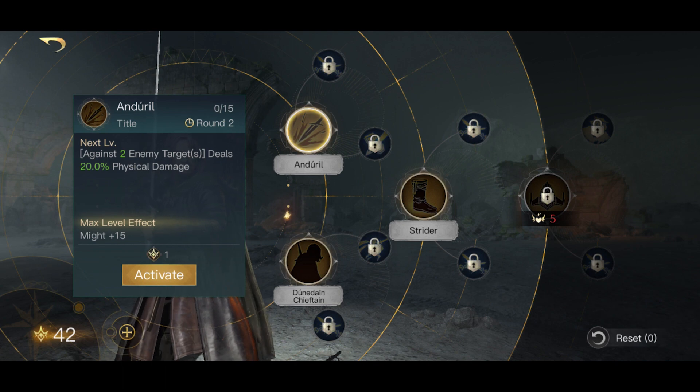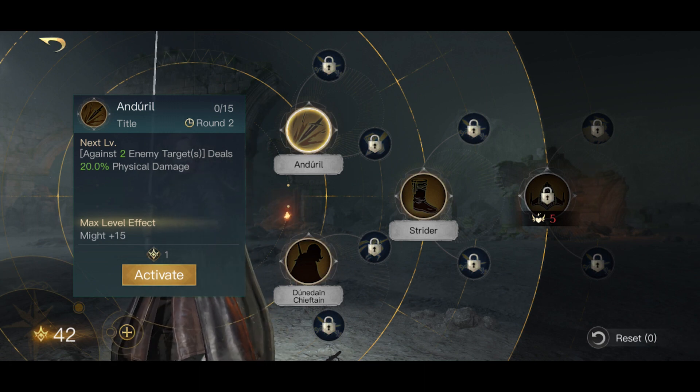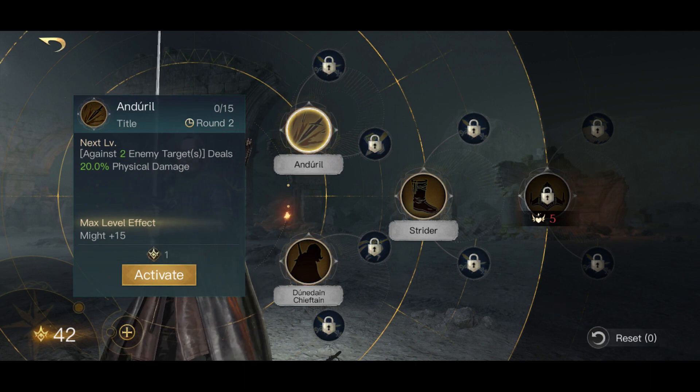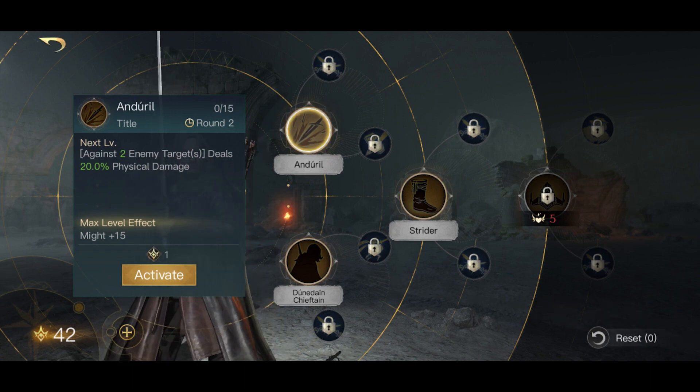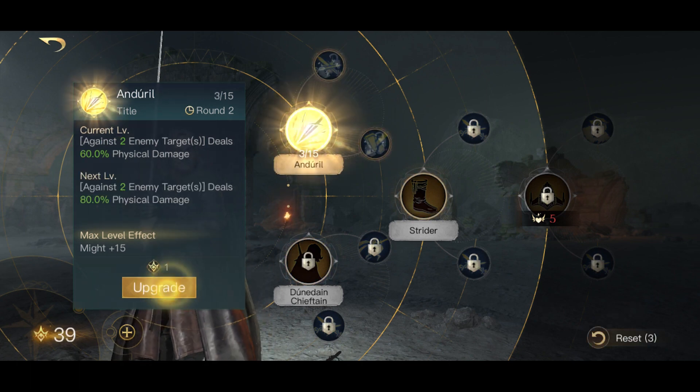So first, Andril — my opinion, as y'all know, is this has gotta be maxed first. It's his only main good ability from the starting point. I can see Dunday Chieftain — no me gusta. So yeah, let's go ahead and max out Andril.